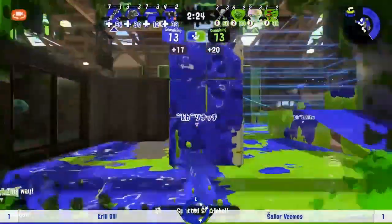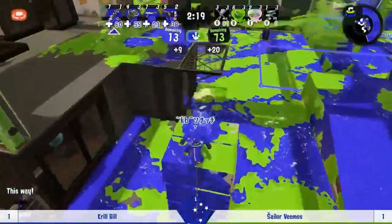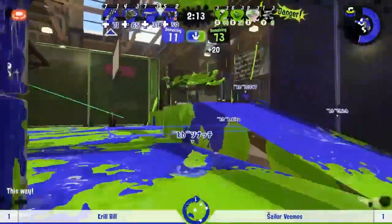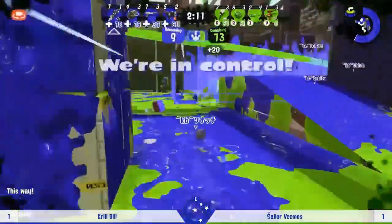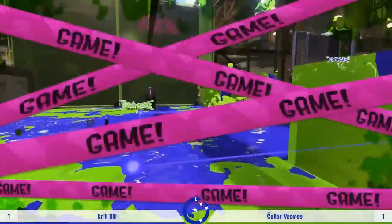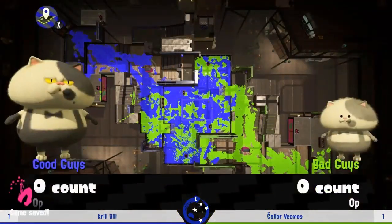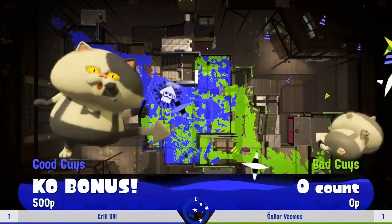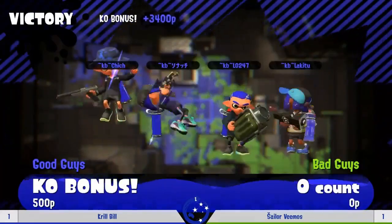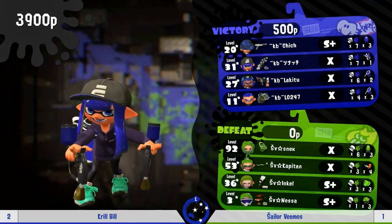I feel for the Octobrush there — I was expecting them to get the splat, honestly. Krill Bill now looking like they've really got a vice around Sailor Vimos. Just a few more ticks on that zone and they managed to hold it — stuck in that awful trap where the objective pressure is so tight you can't afford to do anything but paint, and then because your opponents know that's what you're doing they can just pick you off really easily — you can't afford to shoot back.